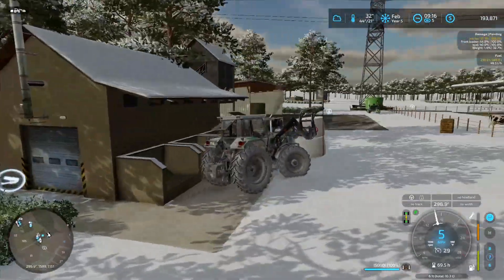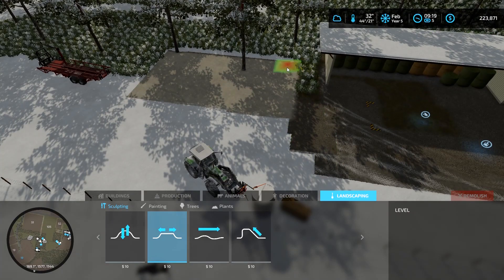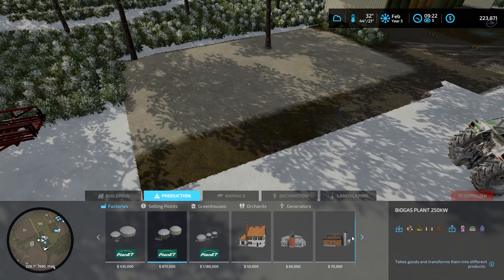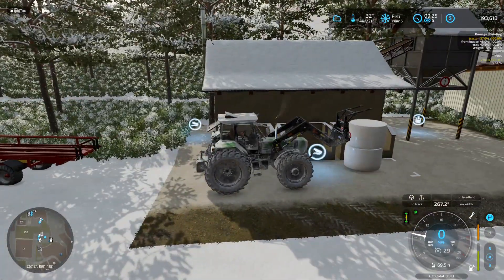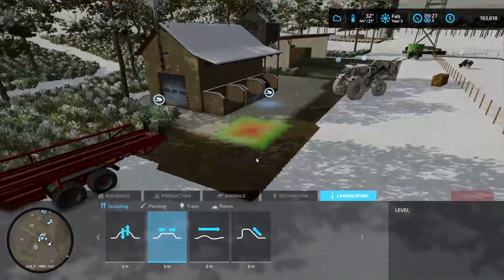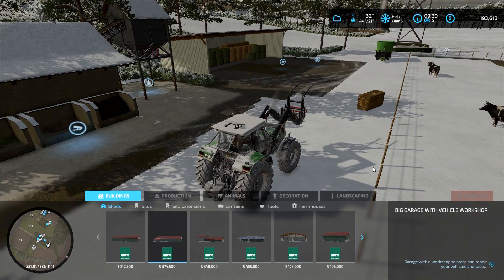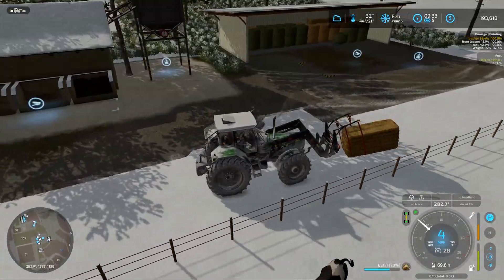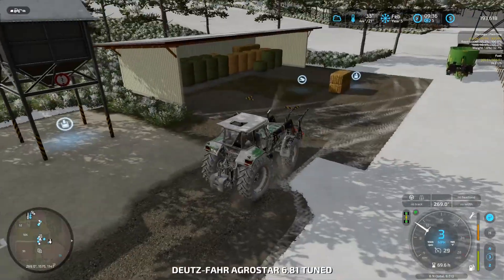So we placed the TMR maker but it wasn't level, so I removed it and started to level off the ground. I have a mod where if I place a building and sell it I don't lose any money — I always use that mod because it takes me a couple tries to build things. Even after re-leveling it still wasn't quite right, and I'd already put silage in, so selling and losing the silage wasn't ideal. So we just kept flattening the ground a bit and then started loading it up.